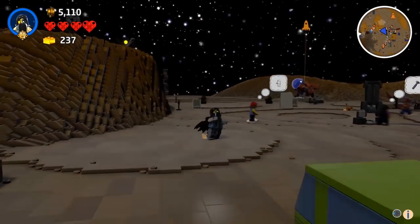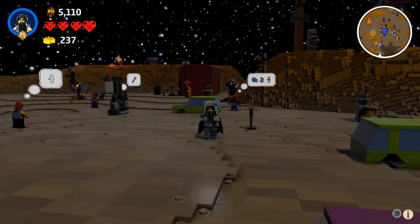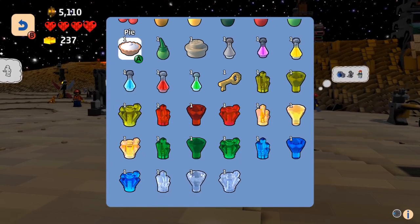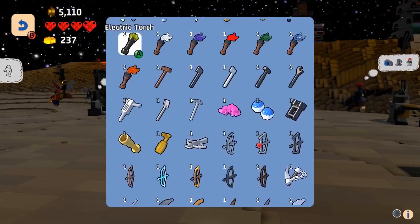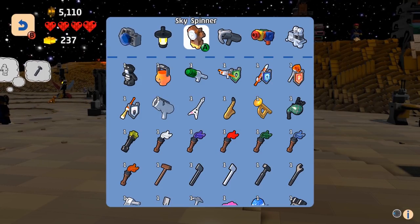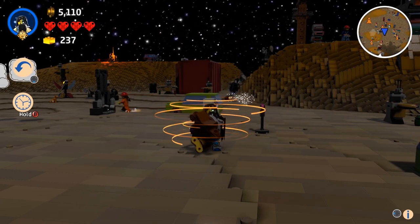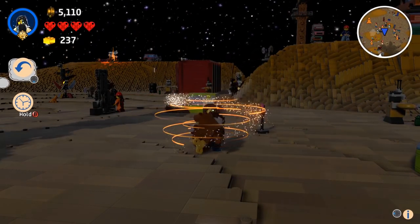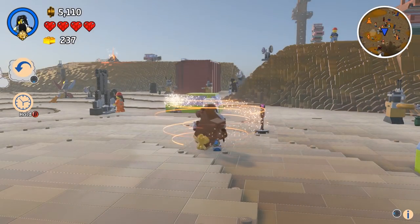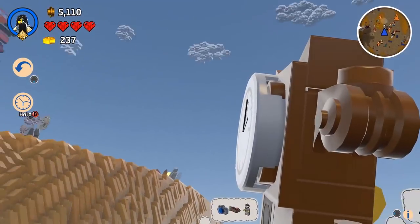We're in a pretty good spot for the first one. A lot of players said they'd like more control over the time of day. If you go into your inventory and go right to the top, we added a new special item called the Sky Spinner. When you hold B, you'll see the time of day changes — you can go from night time and skip right through to the middle of the day. Nice and bright.